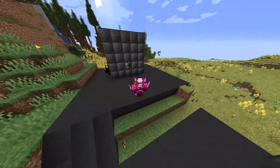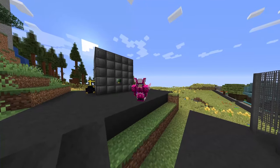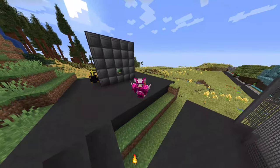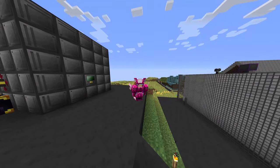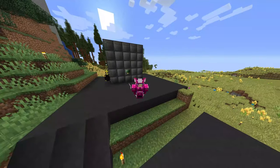Hey everybody and welcome back to Stacia Expert Mode. In this episode we create ourselves an extreme reactor to produce cyanide, which is the last ingredient we need to make ourselves the ultimate ingot. With that ultimate ingot now being able to be made, we also created creative storage, so I hope you enjoy.